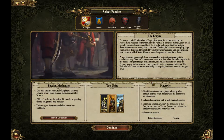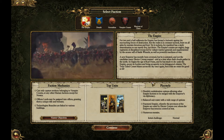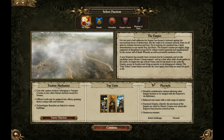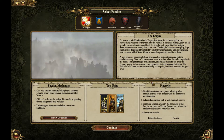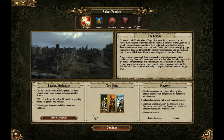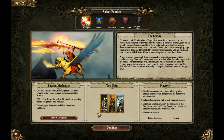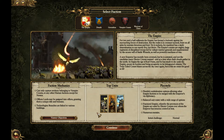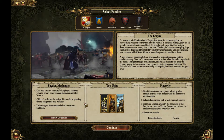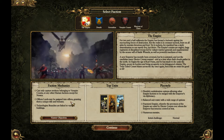Hello gamers and welcome to an introduction to the Empire faction. If you're wanting to play the Empire, this will serve as a quick introduction to their legendary lords. For faction mechanics, you can only take vampire count or other human settlements, except for Norsca, so you can't take dwarven or orc settlements.